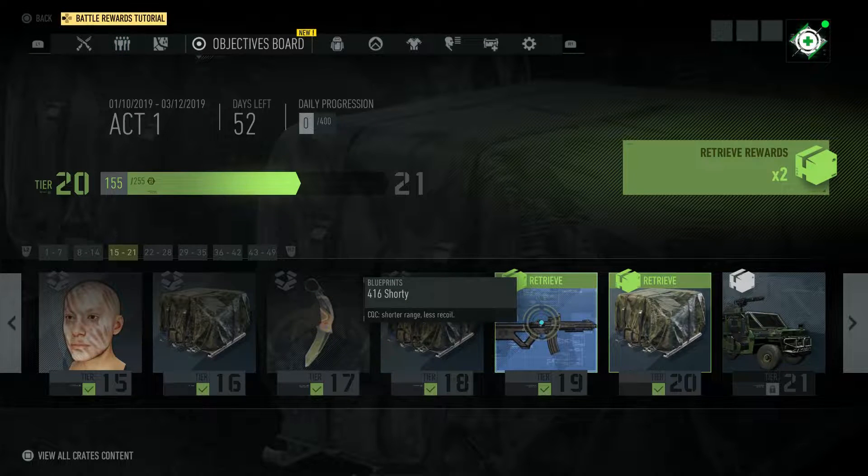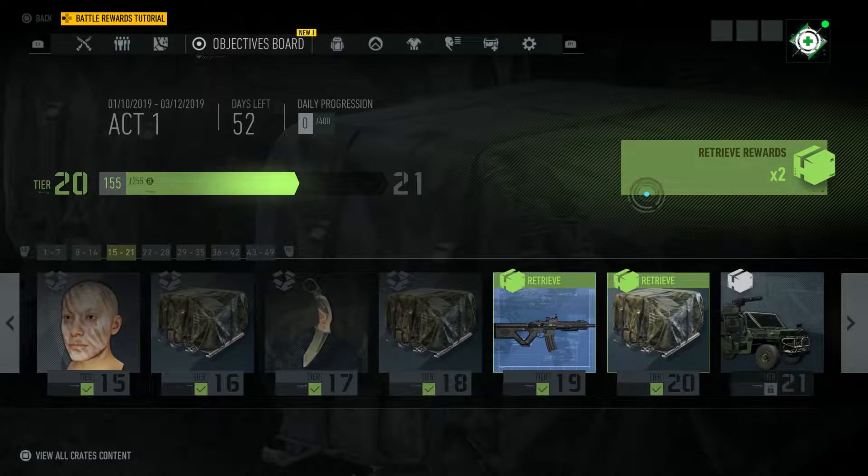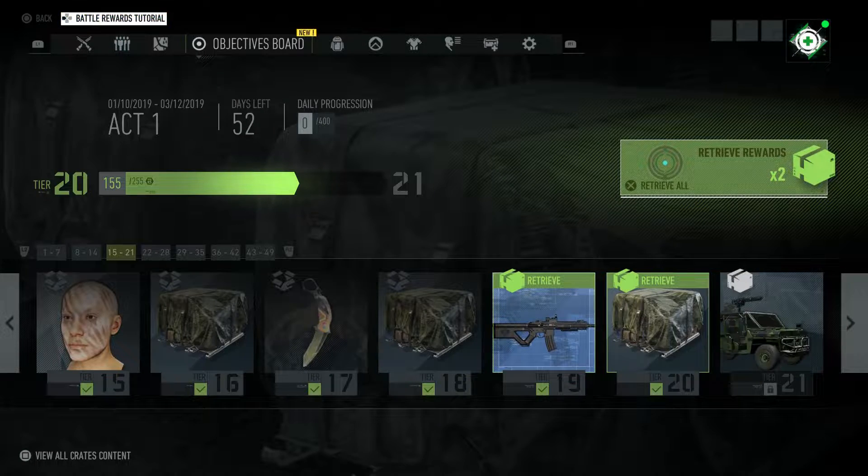I've reached tier 20 and I unlocked this weapon called the 416 Shorty. You do have different variants of the 416 - the 416 Scout and the M416 which is basically an assault rifle. This one is probably an SMG since it says CQC, shorter range, less recoil. I haven't retrieved the reward yet - you do have to be tier 20.